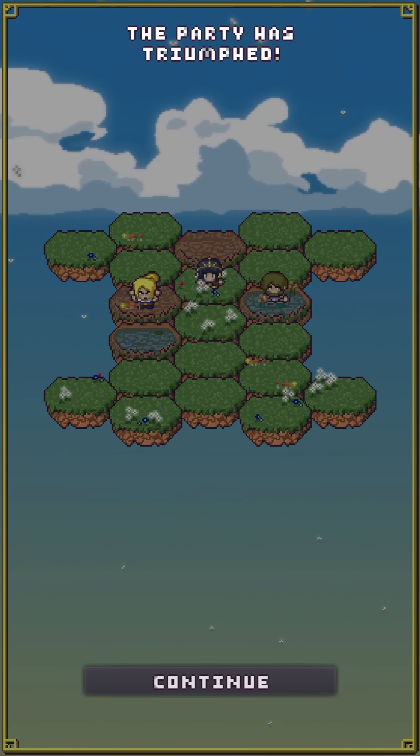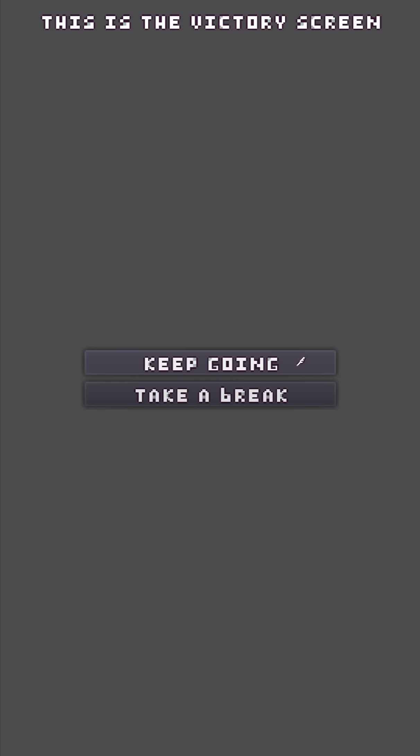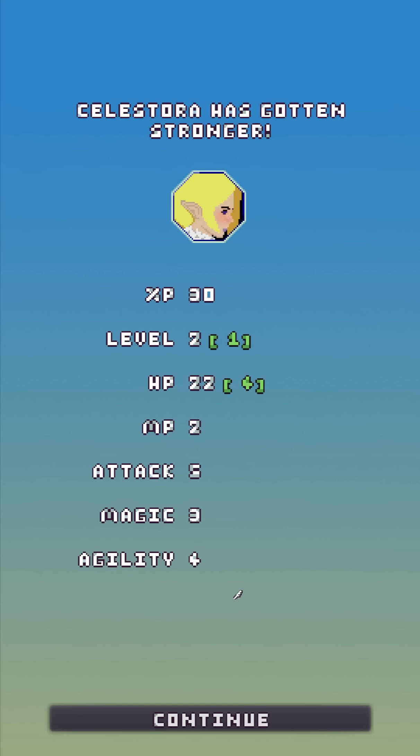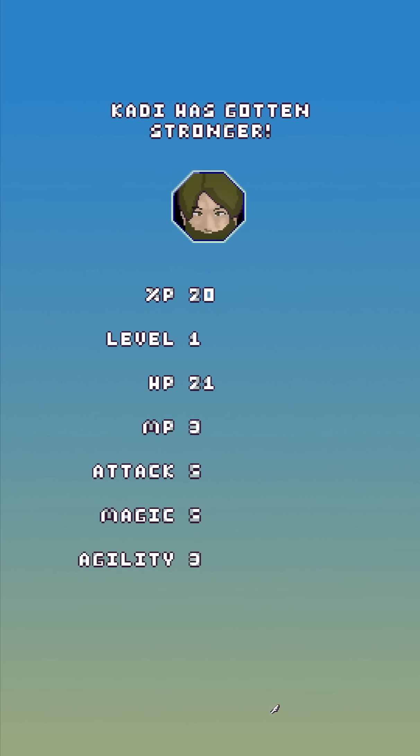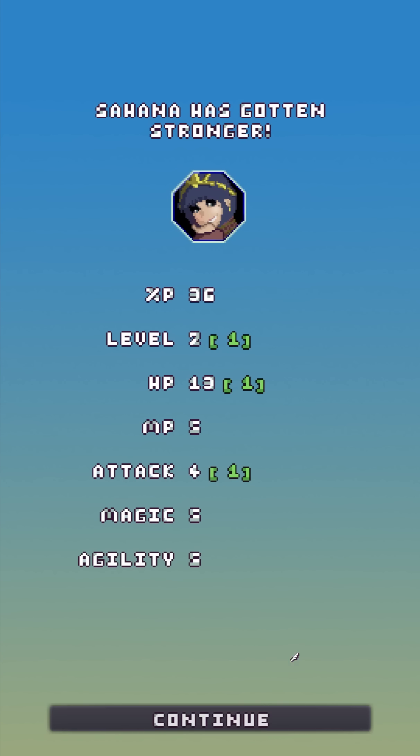This first level always has the same story scene, but later stages have quite a bit of variability. We're gonna skip the scene to avoid spoilers. After you clear a battle, you get the option to either keep going or take a break. If you keep going, you're not healed, your MP isn't restored, item uses aren't restored, and status ailment buildup doesn't go down. If you're playing casually or had some bad luck, you can always just take a break.